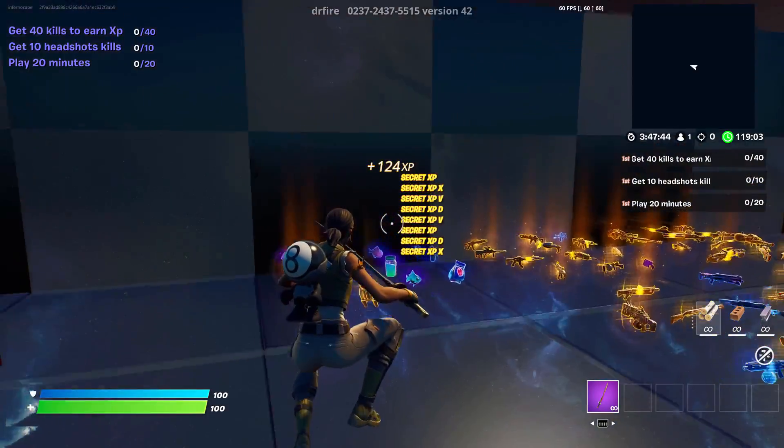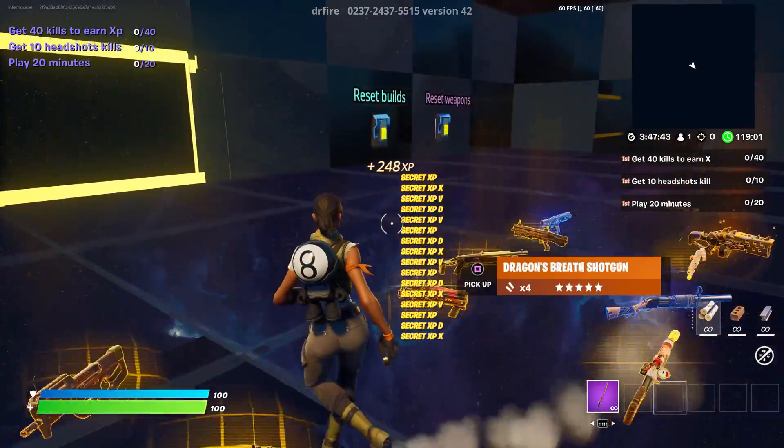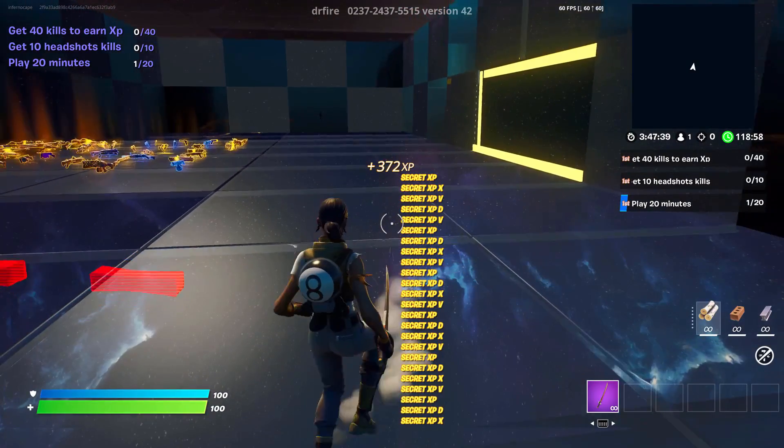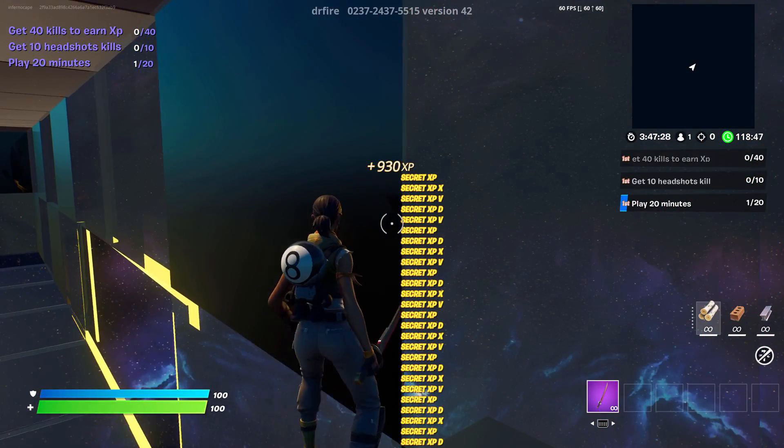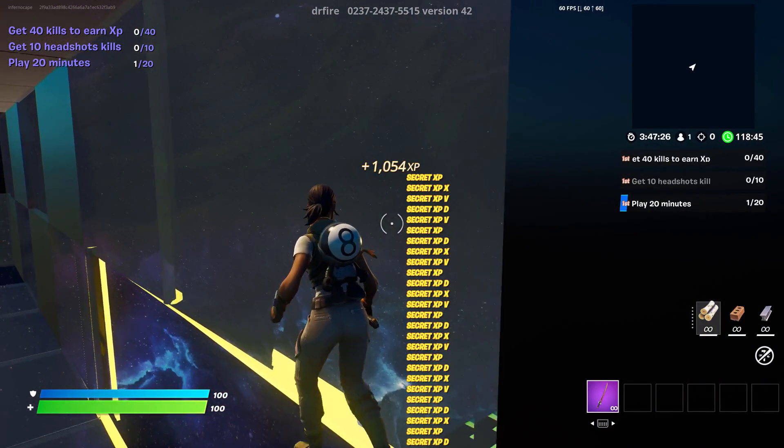You will start to get a little bit of AFK XP, but the next two methods will get you a lot more. For the next method, you want to come over to the reset builds button. You just want to jump on it, then jump to the left of it, and edge across the wall until you come over to this thing.